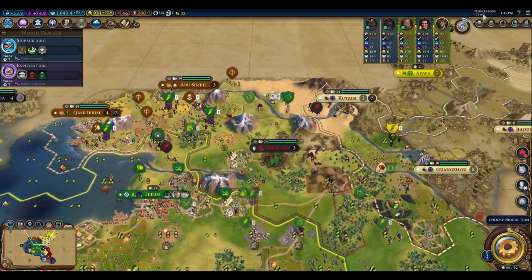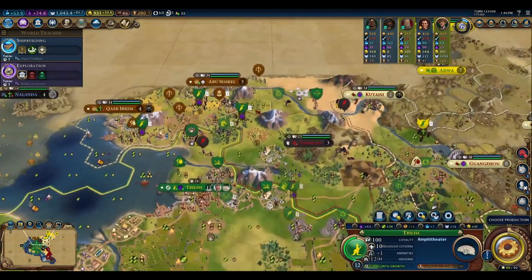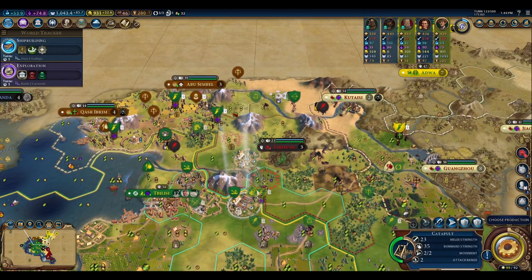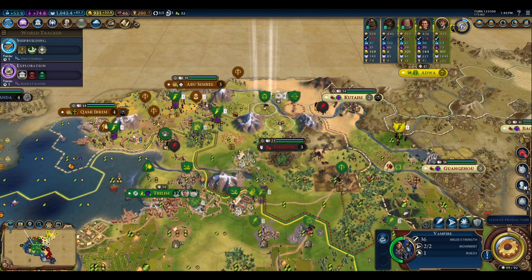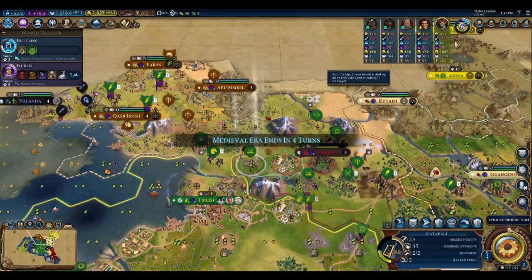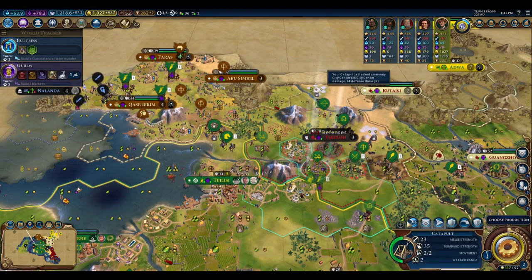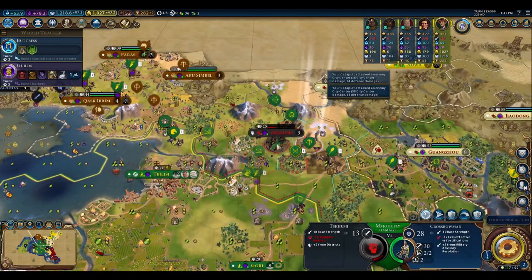On turn 123 — which is pretty much just 10 turns after — we've had a few turns without the bonus, but you can see the capital has again been lost by Georgia. Since we've left our troops stationed outside, we can go ahead and move in. We should be able to grab the city on turn 125, so we only lost about three turns of uptime on the bonus.